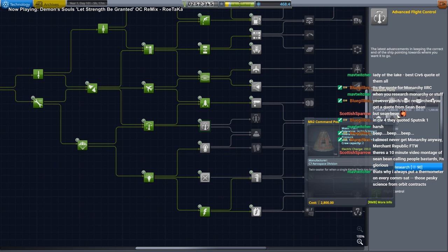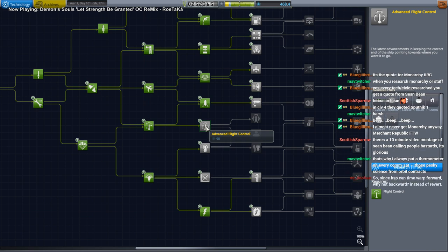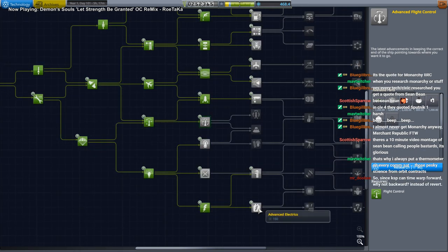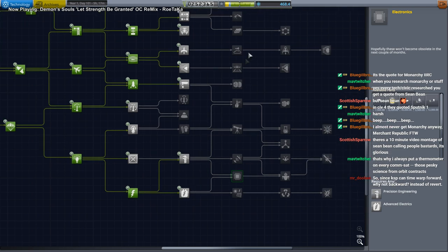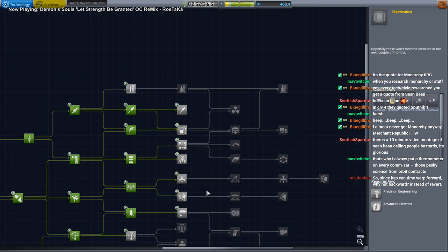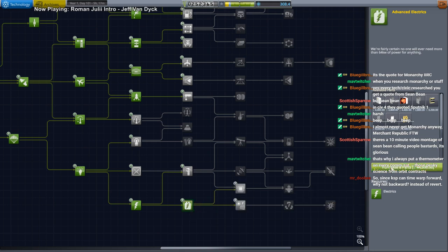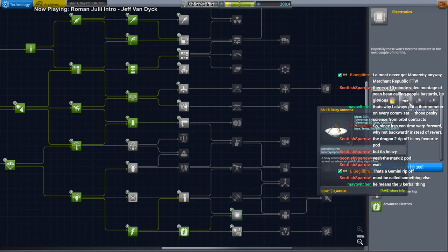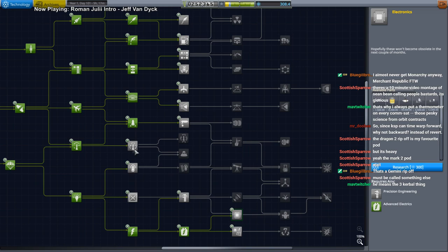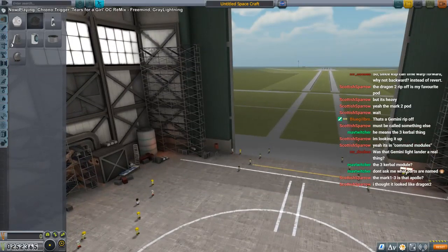Maybe we shouldn't use this command pod. Maybe we should do two launches and handle them separately and do a rendezvous instead. What I really want is better communication, because right now we can't communicate to Mars very well. We need to get all the way up there. We don't need another R&D building upgrade yet. So advanced electrics we really need. I want electronics so we can go to Duna. I want good comms, so we'll unlock this and hold off on the Gemini for now. Let's rescue that Kerbal - keep it simple.